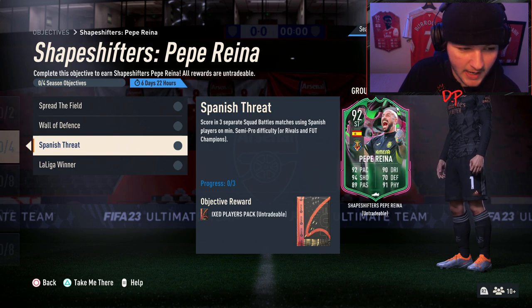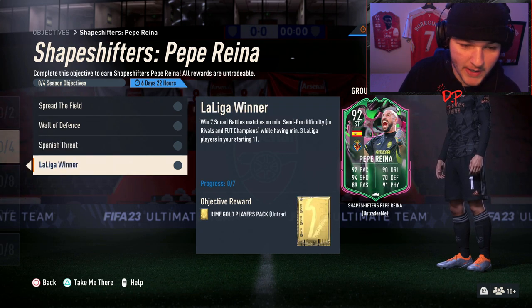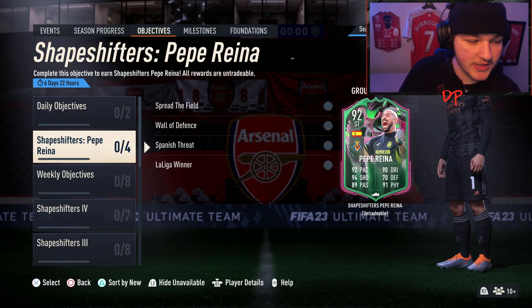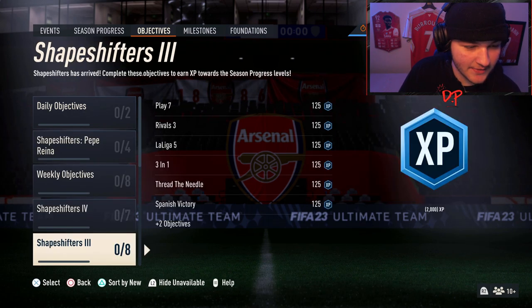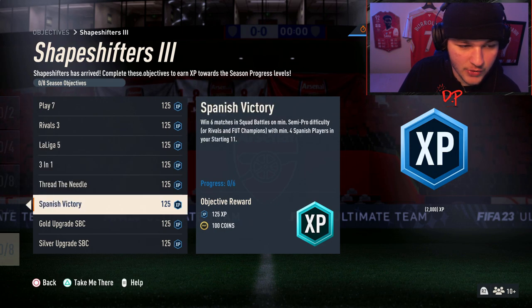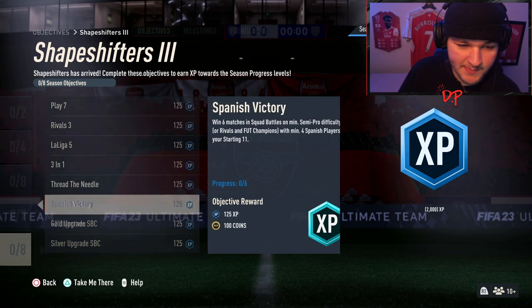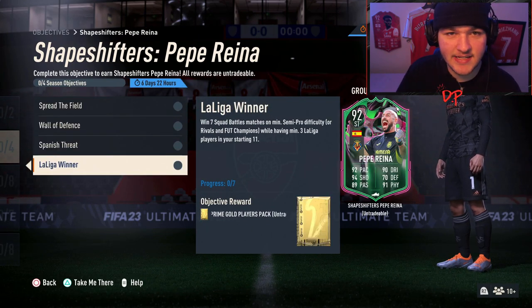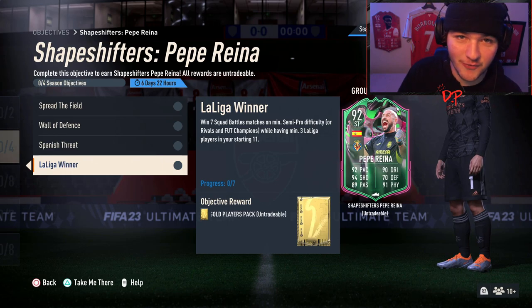Scoring in three separate matches using Spanish players, and we've also got win seven matches with at least three La Liga players in your starting eleven. Before we get into the squad builder, what I want to say is: double them up. Do some of the XP objectives at the same time. With Shapeshifters Free we've got play five matches with at least four La Liga players and win six matches with at least four Spanish players — so get four La Liga Spanish players and knock all three out at once.